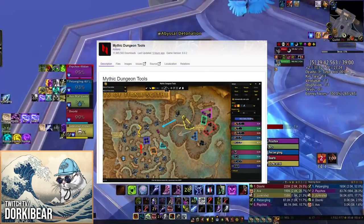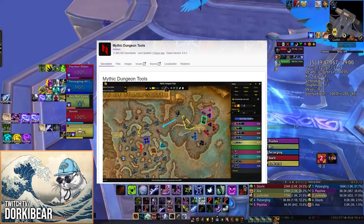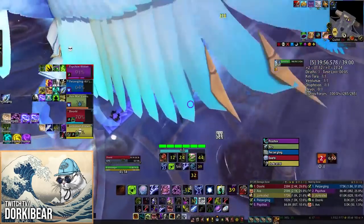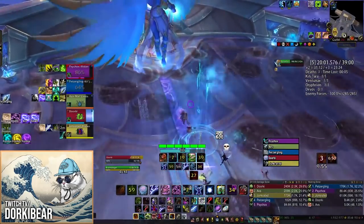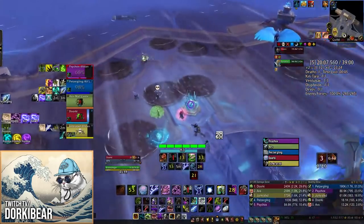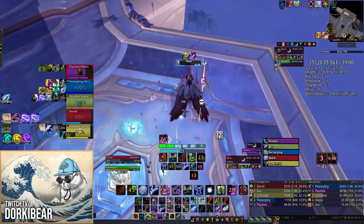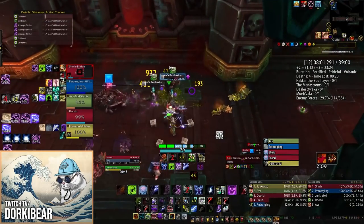Use Mythic Dungeon Tools — MDT — to go over routes. Try to roughly go over where you want everyone to position, where the general pathing is, and which mobs are being pulled or CC'd. In Shadowlands Season 1 especially, it's important to know your Pride timings — the last thing you want is a Pride spawning without being prepared. If you're attempting a hard pull that requires a lot of kicks, look it over in MDT, figure out where to group mobs, where to use certain CDs, and who's on which mob for stops and interrupts.